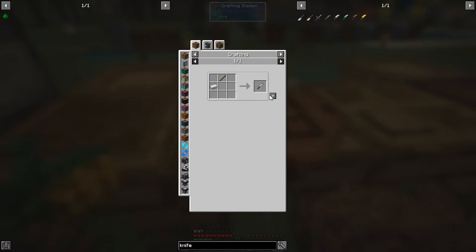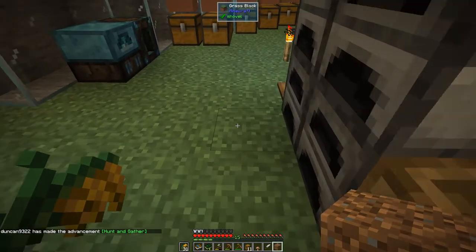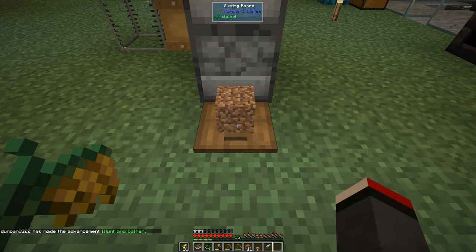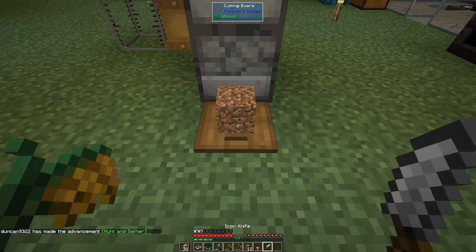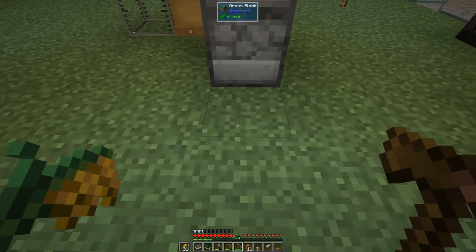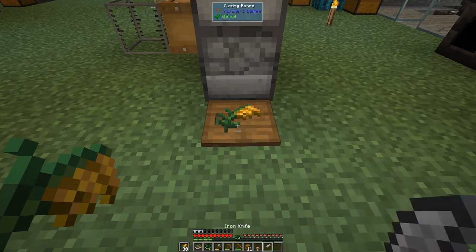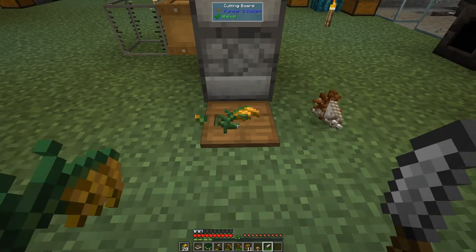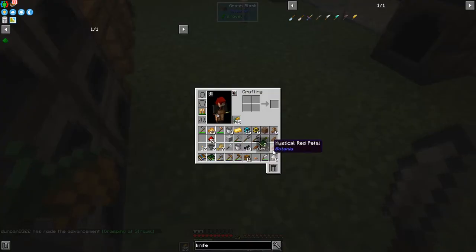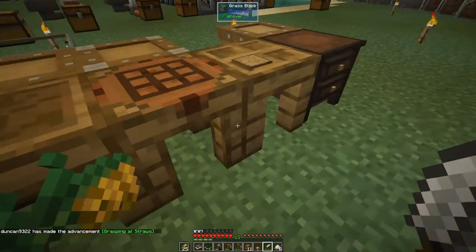We can make this iron knife — just one piece of iron. With the rice in your offhand, you right-click this cutting board, and that puts the rice on it. Then with the knife you right-click it a few times. You can do exactly the same for other stuff. We've got rice and six straw, so we should be able to make the compost.